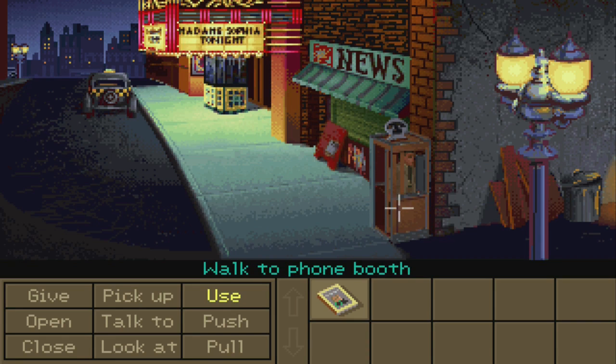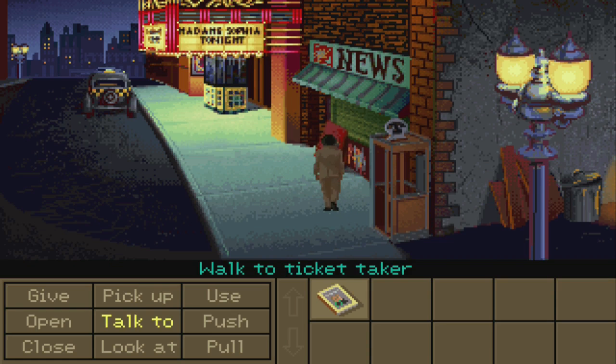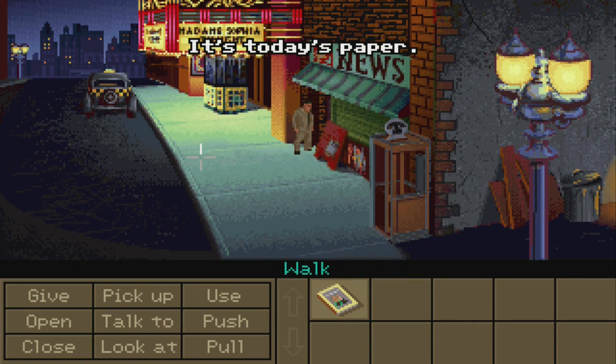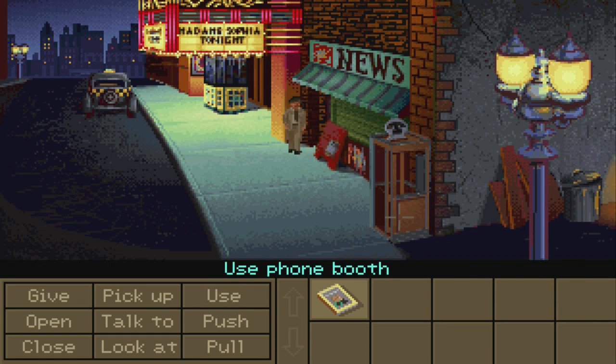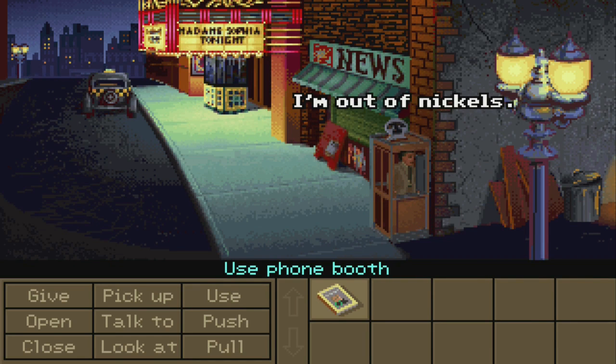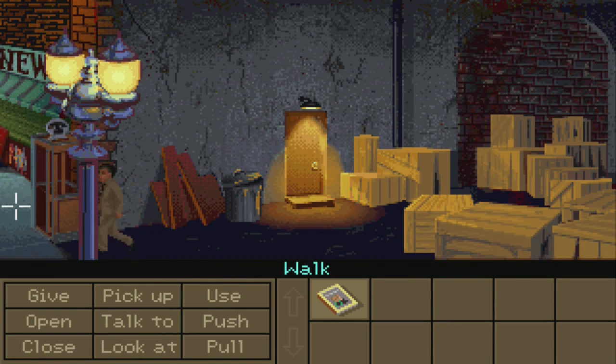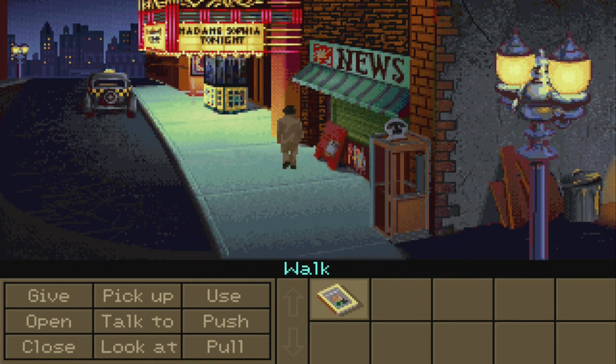That psychic place was totally a front for drugs or the mob or something. Seriously, how do psychics stay in business? Is there enough demand? It seems like nobody goes to psychics anymore. Anyway, we get the Indiana Jones map. Let's use the phone booth for some reason. Indiana Jones doesn't understand the concept of using a phone booth - he just goes and stands in it. Oh, I can click 'use' and click on the phone. I can't make a call, I'm out of nickels. We're supposed to go meet Sophia here tonight.